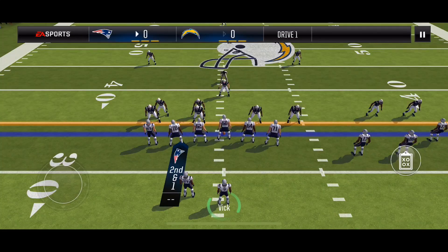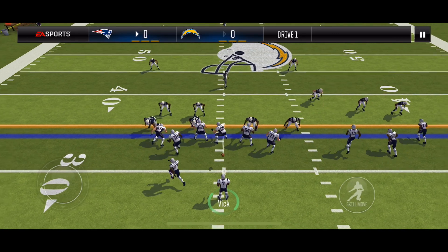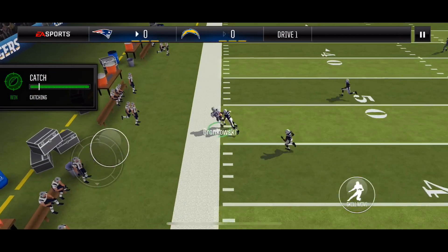Second and one, going with quick slants. Man coverage again — I can tell because that middle linebacker moved from left to right. So my tight end would do his out route. I hit him and he gets the first down.